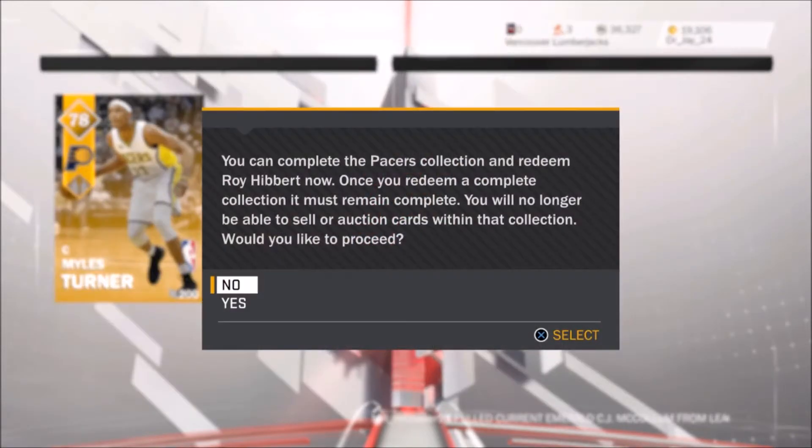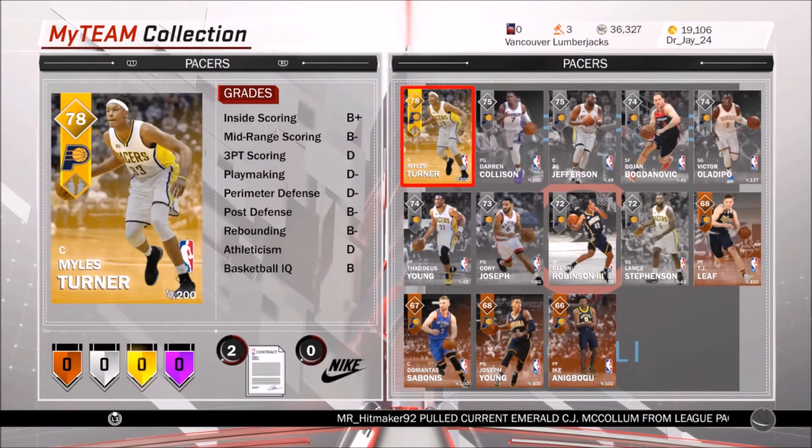So we're gonna go right here and complete the Pacers Collection and redeem Roy Hibbert. It says once you redeem a complete collection it must remain complete — you will no longer be able to sell or auction cards within that collection. Yes, I will proceed.